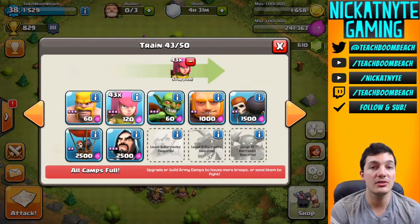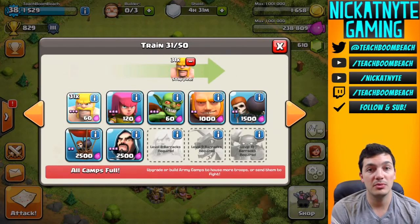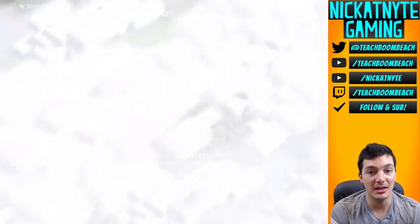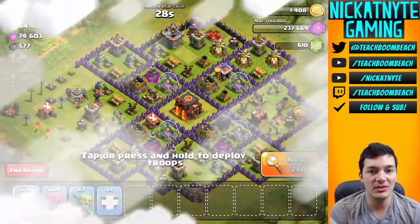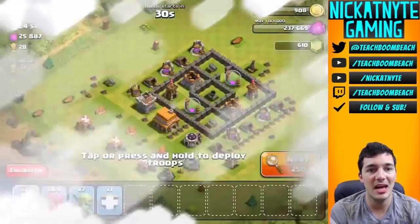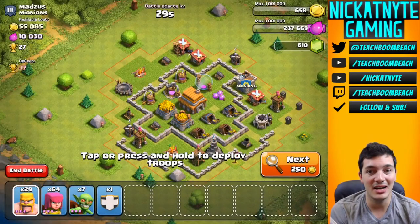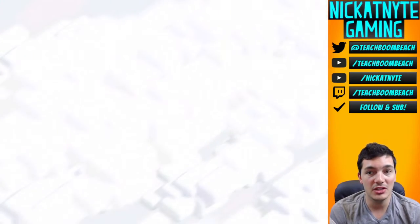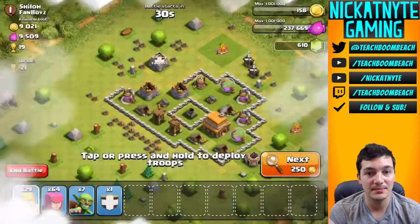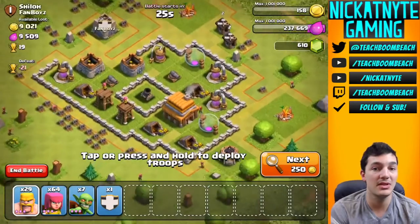I'm rocking archers, gobs, and barbs - a BAG army. First base is a town hall ten with no loot - if I see a town hall ten I should be looking at least a quarter million of each, but that guy only had 76,000 of each. Really nothing too crazy there. Let's keep searching and see what we can find. I don't feel like spending gems to find new bases so we're forced to attack this one.